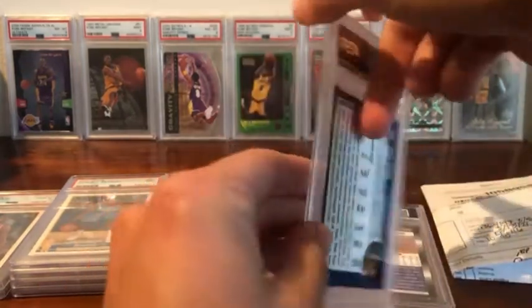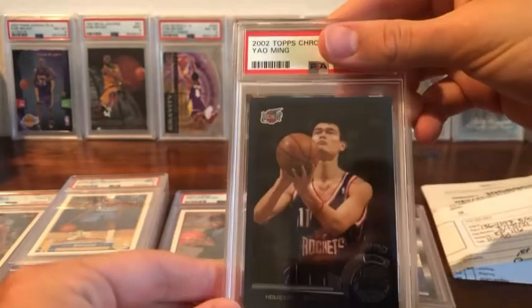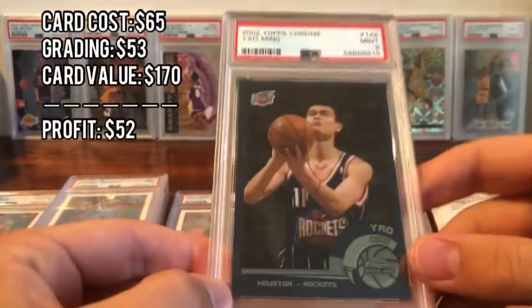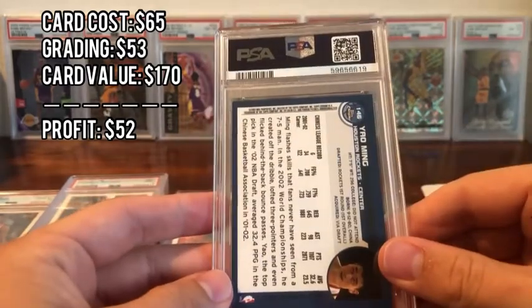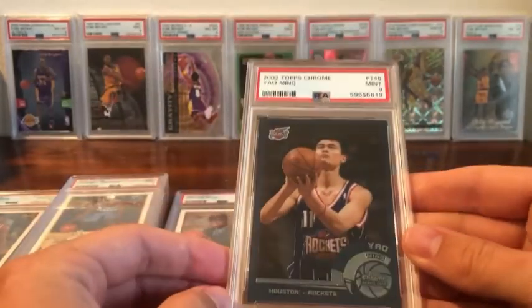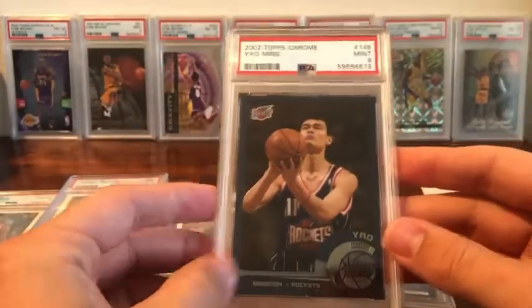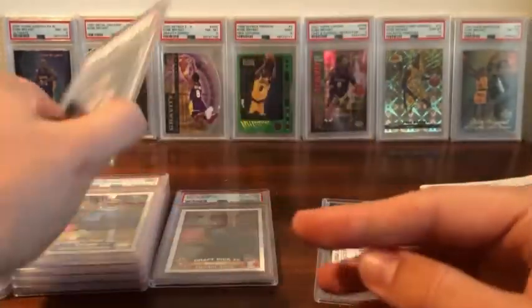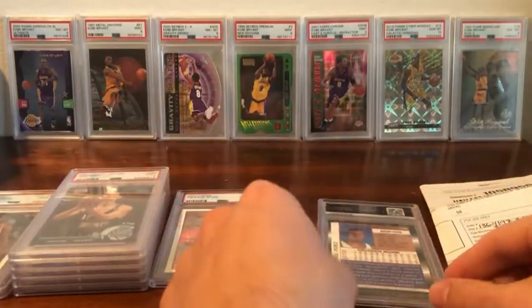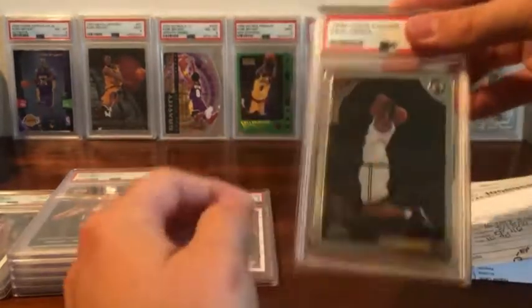Second to last, we have another Yao Ming. I haven't had luck on these — I think I've sent three and gotten nines on all of them, and I kept the trend here with another 9. It's a little off-centered. I think I'll eventually get a 10 and I'll keep sending them because the margins are nice. I prefer the Chinese version of the card since I think it's more desirable, but Yao Ming is a player a lot of people know and the card holds decent value.